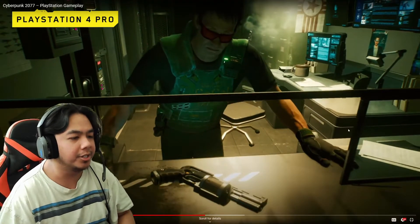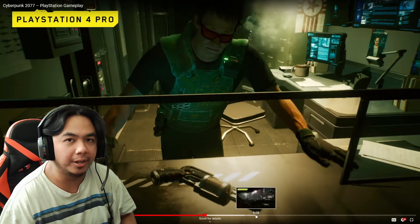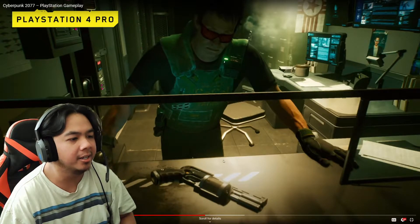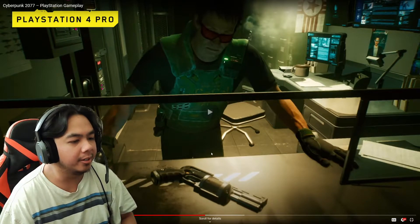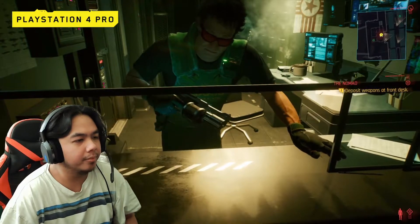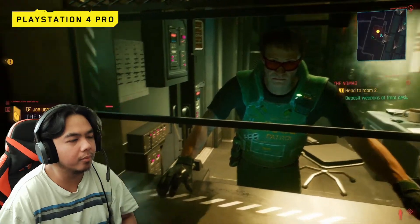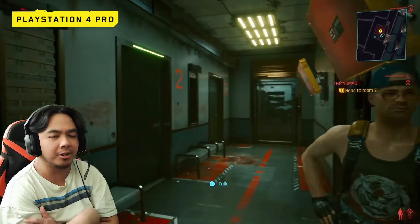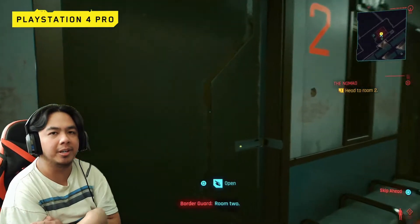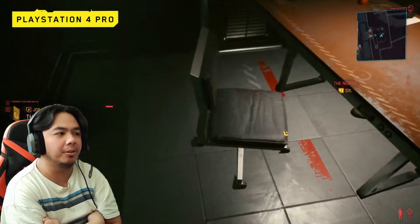Already here you can tell how the lighting is off on current gen. The gun looks like it's floating on the table, but it's really not — it's just because of the lighting and the textures. They're not the greatest, but it is good for what it is. I'm also thinking about what life path I should pick in the beginning. Should I pick the Nomad and start in the desert and go to the city? Because if I pick one of the other two, I think I'll start straight from the city. Hopefully I'll still be able to travel around the desert. But I'm gonna be replaying this game anyway.